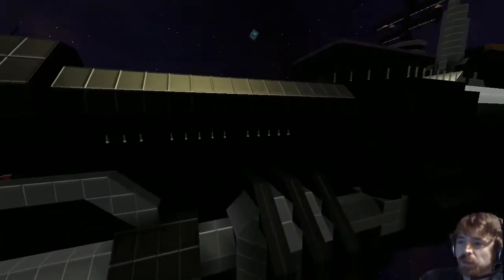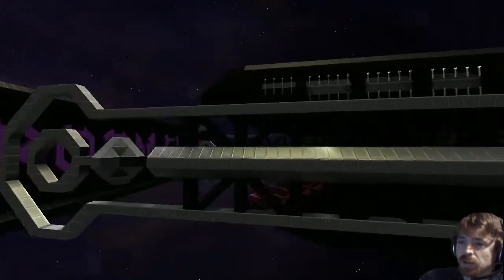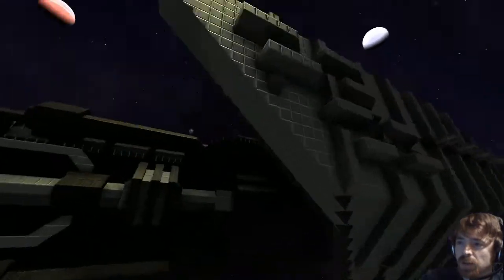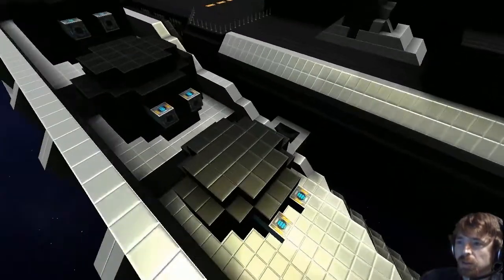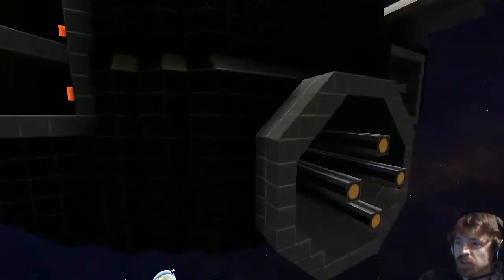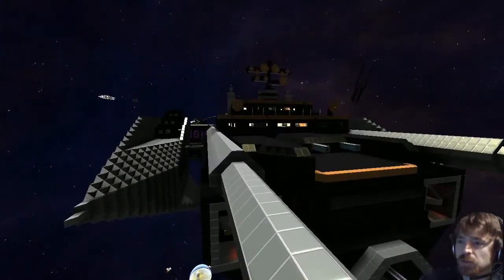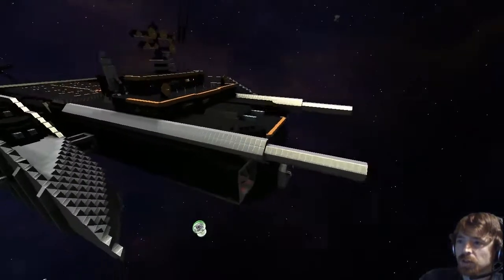There are some nice details on the actual engines. Obviously when you make it this big you've got a lot more room for scale and detail. The plates on the side are nice and protect your little turrets, which is cool. I like the scaffold style where it joins to the main hull. The weapons array at the front looks pretty cool.